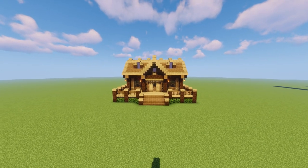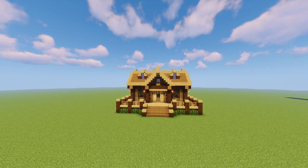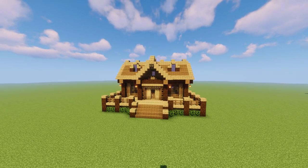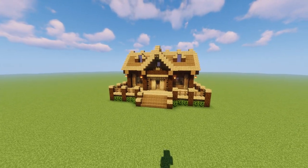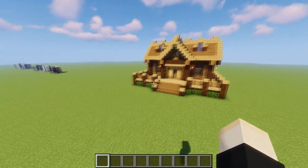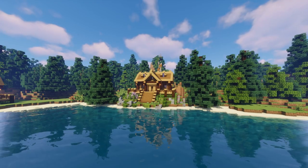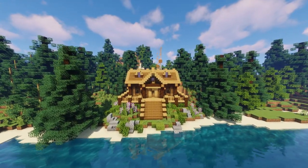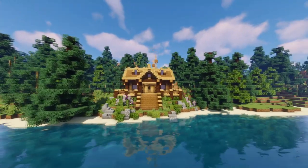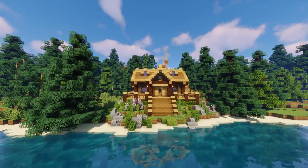Tip number three has to do with this little log cabin right here — I do have a tutorial for this on my channel. This is just an example of what you need to do in a flat biome: incorporate the build into the biome. Just pasting it down is very boring. Tip number three is to landscape and incorporate the environment. Here's an example of the same exact build but it looks so much better — it's up on a hill with flowers, leaves, rocks, and trees around it, tucked back into the biome.